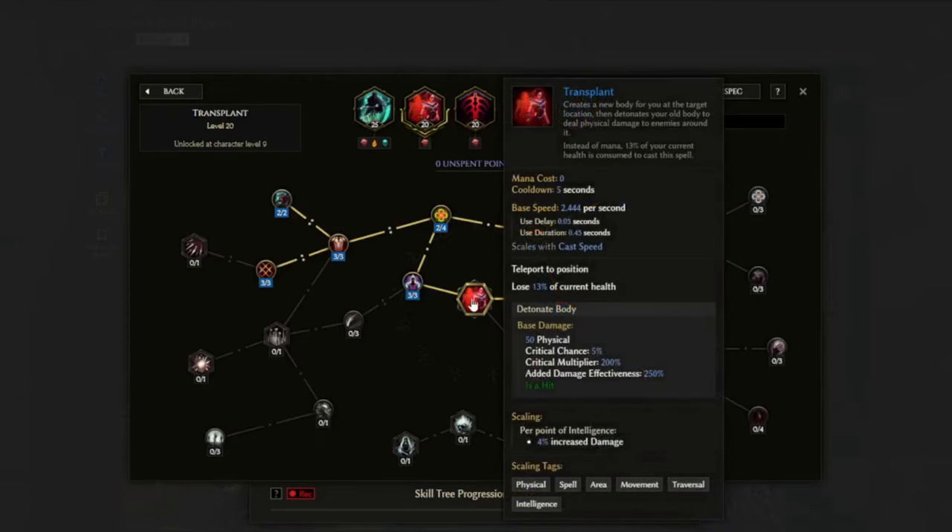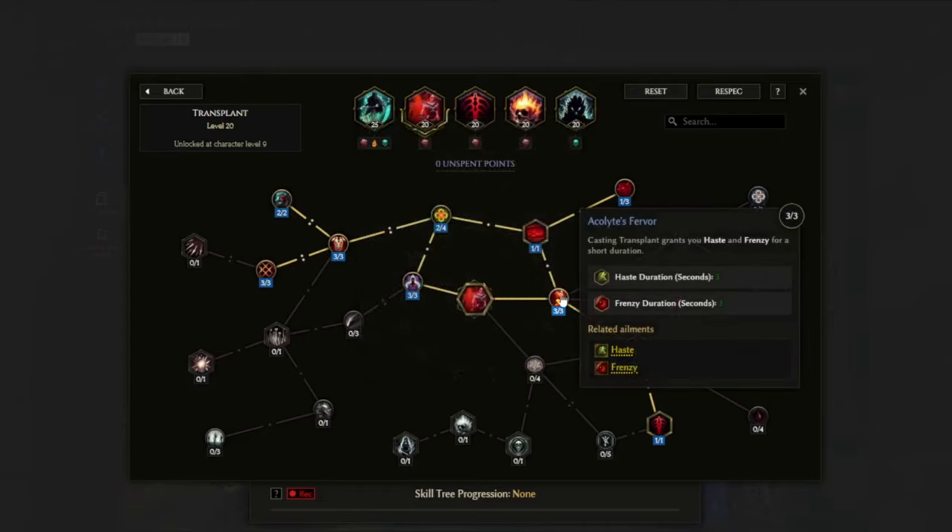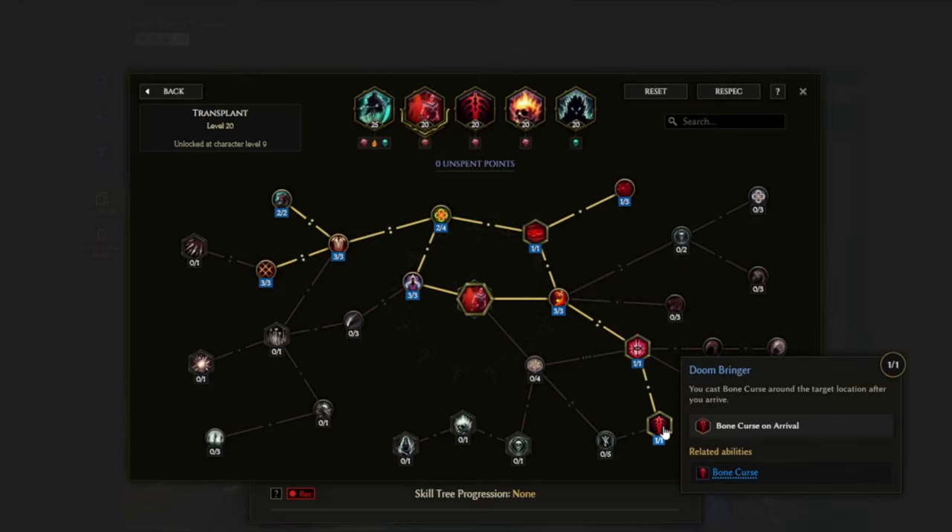Lastly, we are using Transplant as our mobility skill. From this we get Bone Armor, some flat armor, and reduced damage taken for a couple of seconds. We're also getting Haste from Acolyte's Fervor. And as a quality-of-life improvement, from Doombringer, when we use Transplant we will also apply Bone Curse where we arrive.